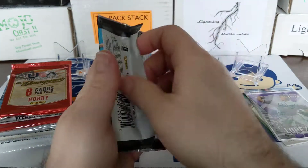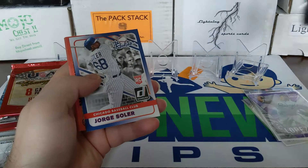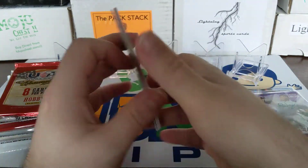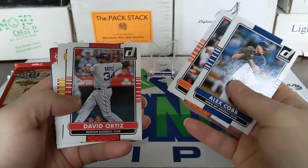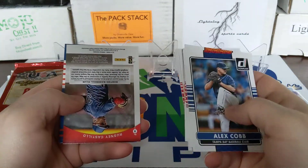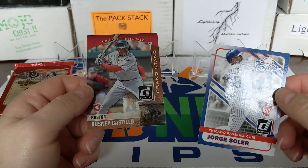2015 Donruss — open a hobby box of this, it's pretty loaded, lots of nice looking cards in there. Lots of things to see. The reason I bought it was because of the Tony Gwynn cards they have in there. There's Alex Cobb, I like how it says St. Louis Baseball Club. Chris Davis, Ryan Howard, a Jorge Soler rookie card, and Rosny Castillo.